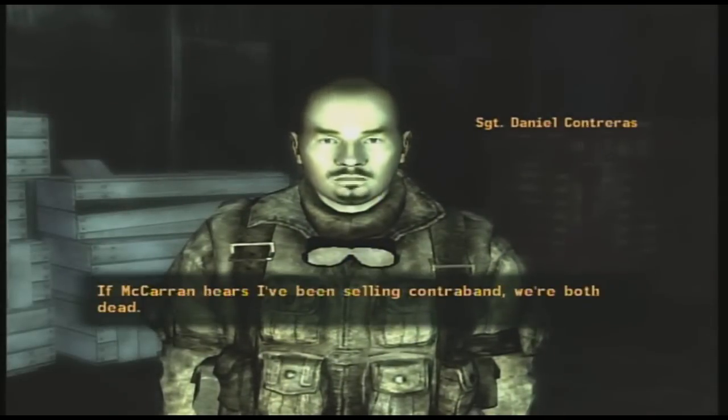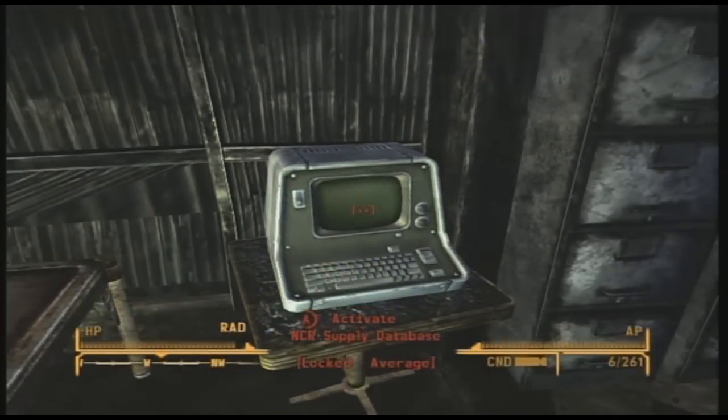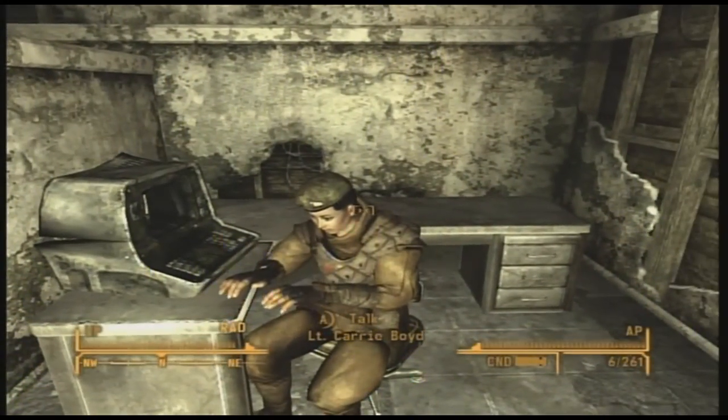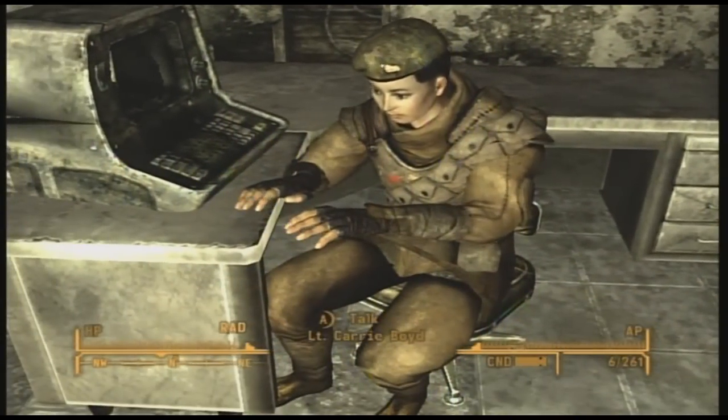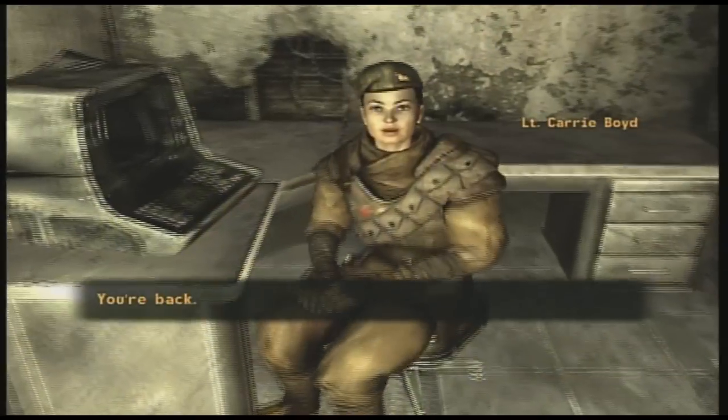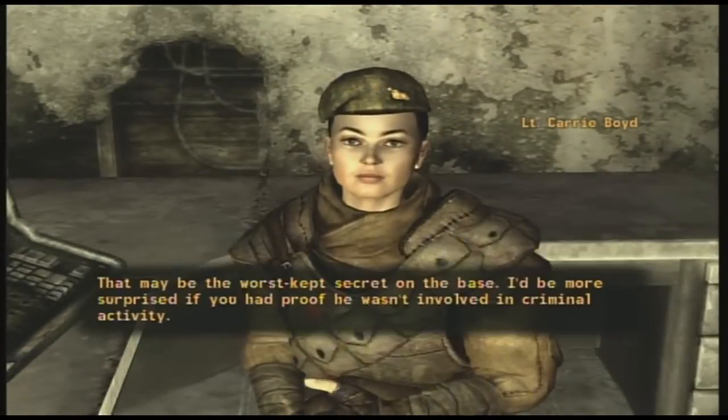But if you want to keep your reputation with the NCR, go to the second floor of the Supply Shack — there you'll find a terminal that you can hack. You need 50 skill points in Science to hack this terminal. Once you hack it, go talk to Lieutenant Boyd and present her the evidence, and she'll reward you with the gun.